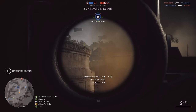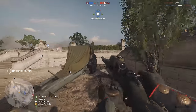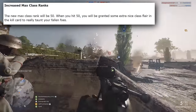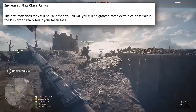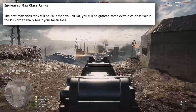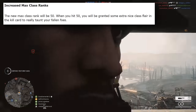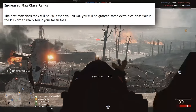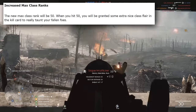Class ranks are being increased in Battlefield 1 as well. At the moment each class can be leveled up to a maximum of 10, but DICE are increasing that to 50. If you can reach the new highest rank, you'll receive a new flare on the kill card in the dead player's kill cam, so they'll know you've hit the max rank for the class you just killed them with. Whether this increase means new weapons will be integrated into climbing the class ranks further, we'll surely know more once this stuff goes live on the CTE.